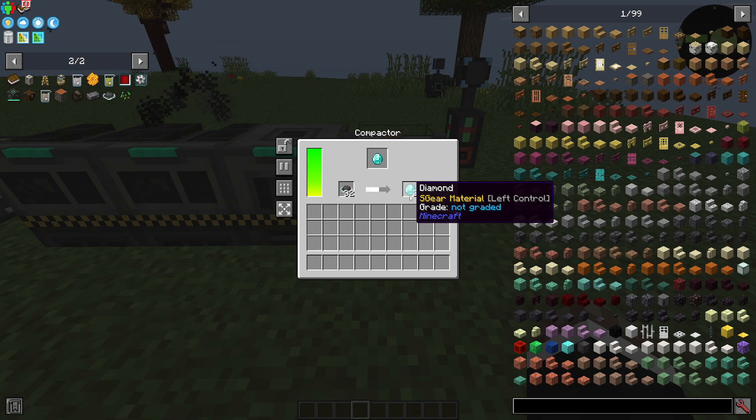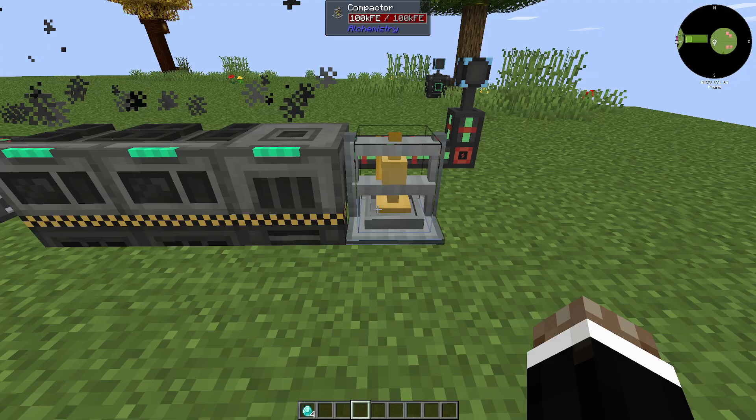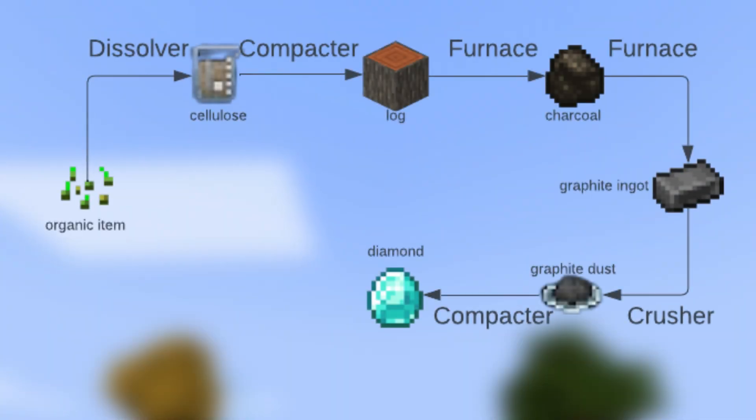To make one diamond you'll need 16 pieces of coal. That means from each stack of seeds or logs you can produce four diamonds. The complete cycle looks like this.